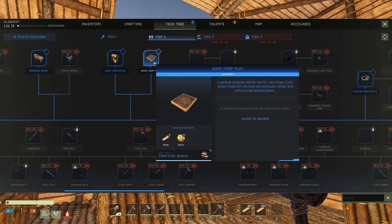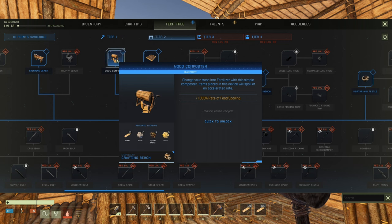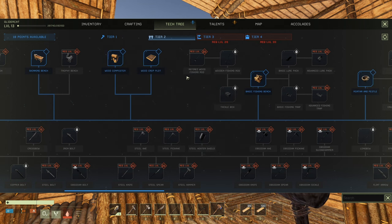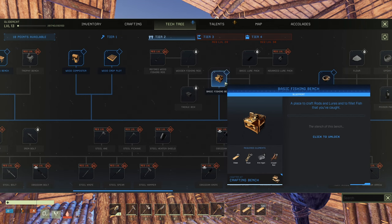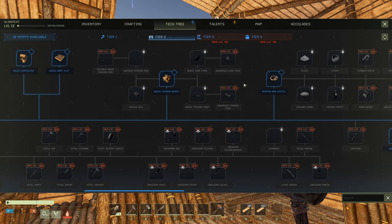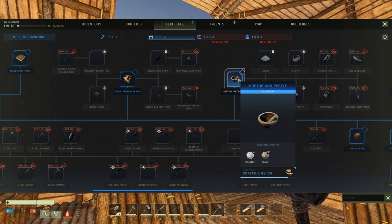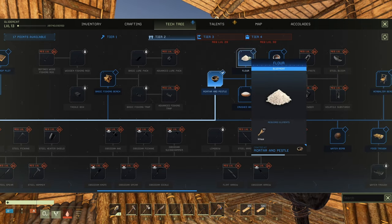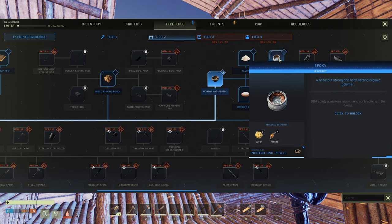Change your trash into fertilizer with a simple composter — items placed in this device will spoil at an accelerated rate. Basic fishing bench, place to craft rods and lures. Mortar and pestle — a simple tool for crafting resins, paste, medicines and more. That sounds compelling. We've got 17 points available left.